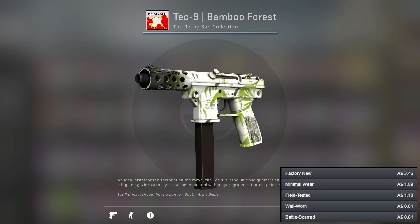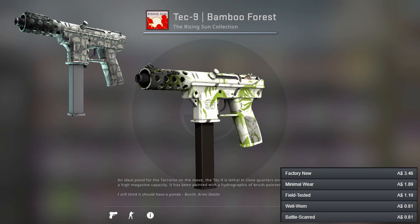Now I've got the Tec-9. I've gone for a pretty simple option here — the Bamboo Forest. It's got a nice white with a bit of green tint which I love because it's my favourite colour. For another option we've got the Hades, which is your more silver looking gun if you want to go for that.